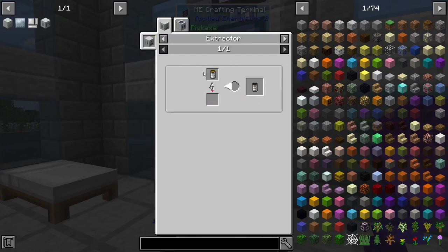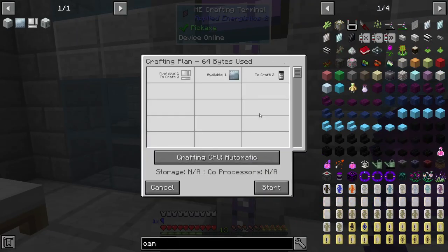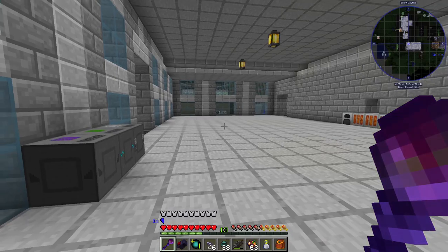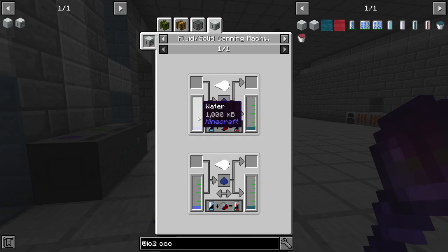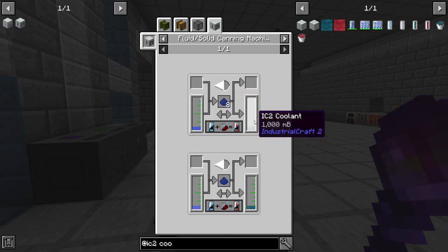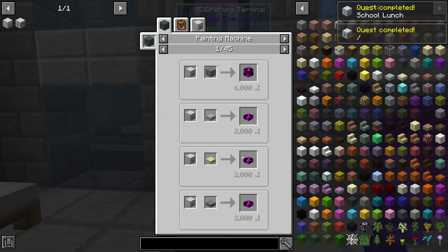I'll just get some tin item casings - actually no, we can set up the auto crafting for this. The plan is to get this fluid/solid canning machine, because to make coolant we can pretty easily set up just a water pump, automate lapis lazuli dust, and just have some IC2 coolant stuff happening. The solid canning machine completes these quests.